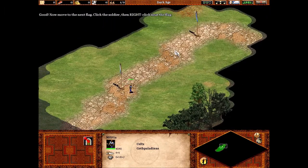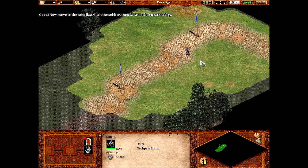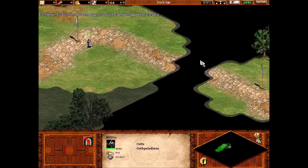Good. Now move to the next flag. Click the soldier, then right-click near the flag. Excellent. To move to the next flag, you must walk through the black area.